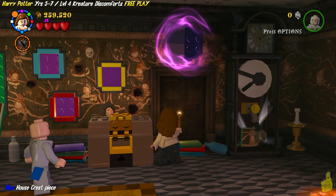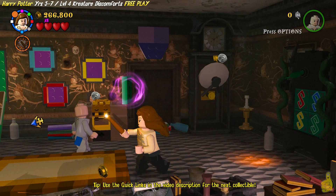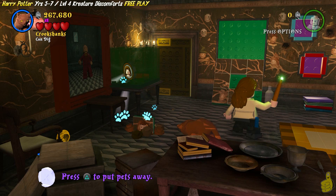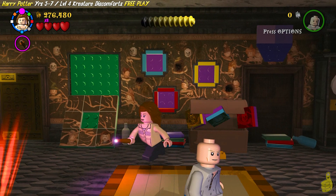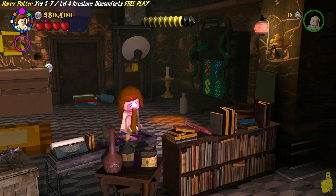If you missed one of those, go ahead and click the blue house crest piece quick link down below in the video description. If you're ready to keep on keeping on, move to the left-hand side of the room and give that vase on the table a little smack — it's going to drop a piece. Slap that on there. We also spun the clock around with Leviosa right after we got that blue house crest piece and grabbed a second piece for the wall. So we've already attached two.